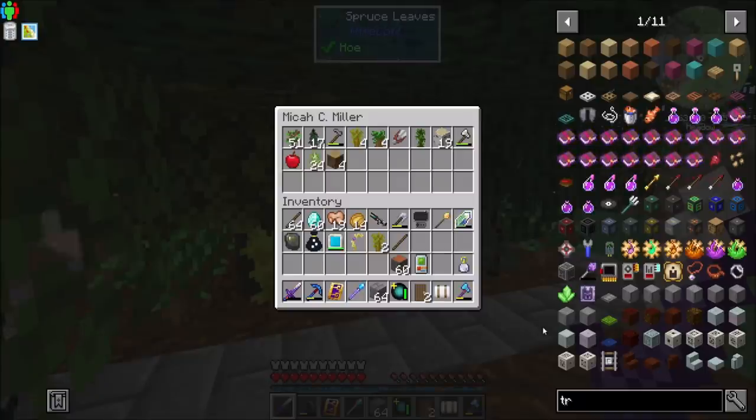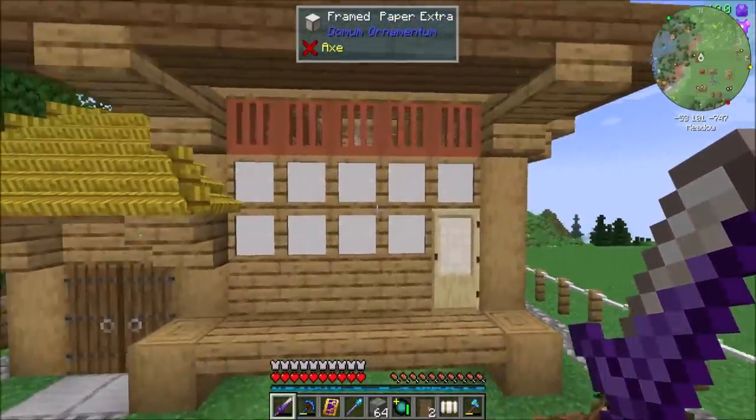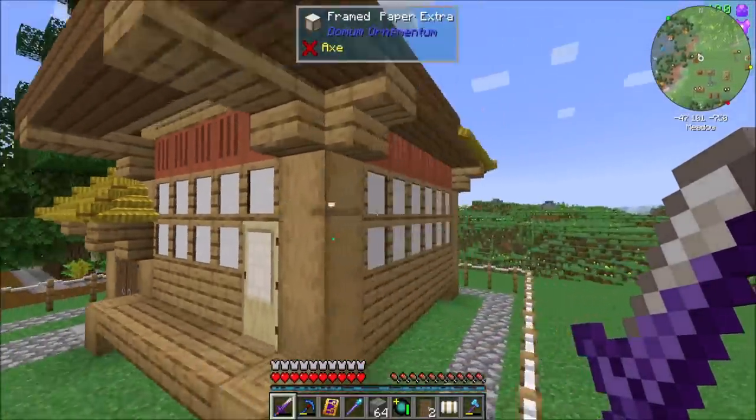So level two workers' hut can use iron tools. Level three can use diamond with no enchants, or iron with one enchant, or wood with two enchants. So level three worker hut means they can use diamond tools, which is cool. It's getting a very fancy upgrade.